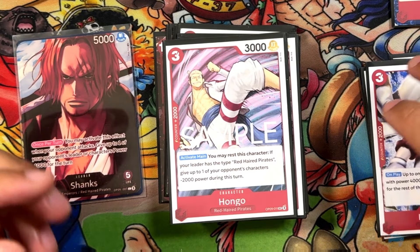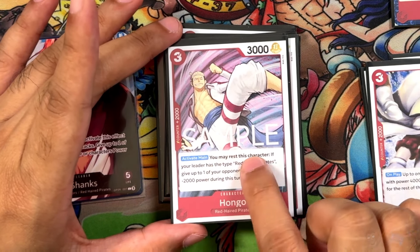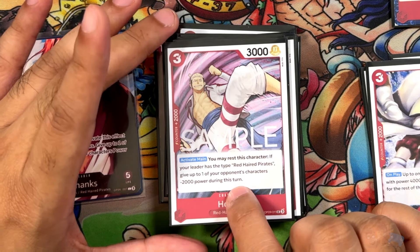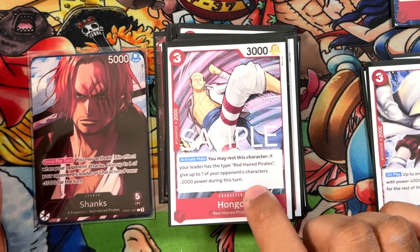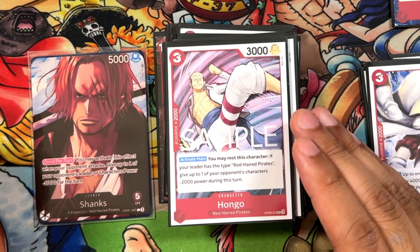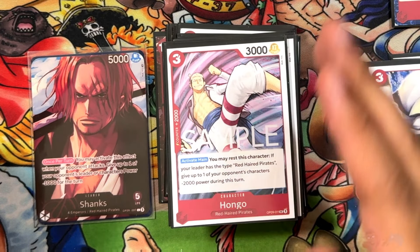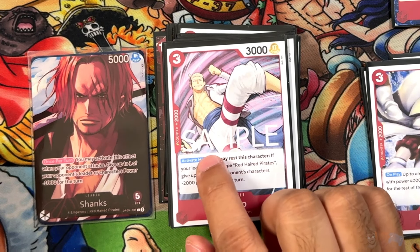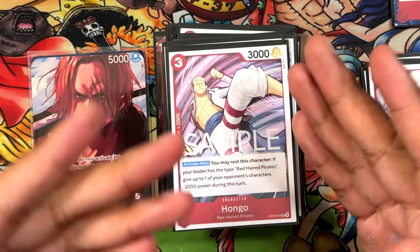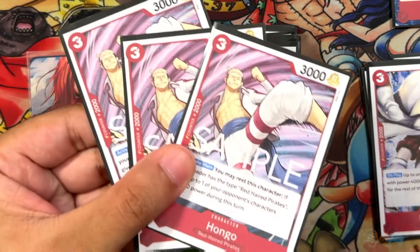Here's the next one: Hongo from OP09. 3 cost, 3,000 power, 2. Red Haired Pirates, so searchable. You may arrest this character — if your leader is Red Haired Pirates, give up to one of your opponent's characters negative 2,000 power during this turn. You usually don't want to play the effect the same turn you put it out. You might want to use it for an on-play ability or event, or set it up the turn before so you get the value. Otherwise it's just in here for a 2K counter.